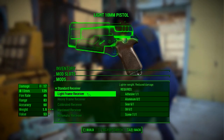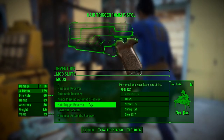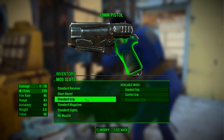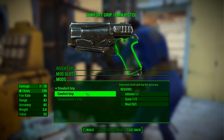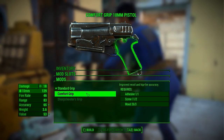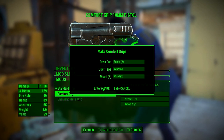Lighter weight, reduced damage. Comfort grip — improve recoil and hip-fire accuracy. That sounds good to me, I'm gonna go ahead and do that. Oh, okay, so it takes apart the junk that I collect — that's why I'm collecting all this junk. There is a reason for me to pick up everything, which I would probably do anyway. Okay, let's do it.